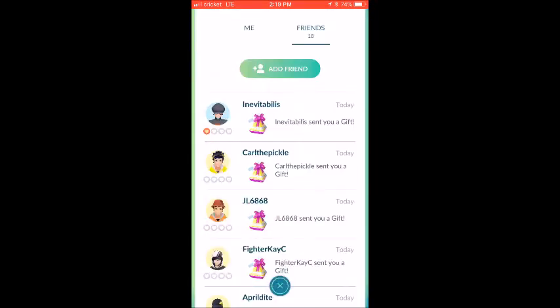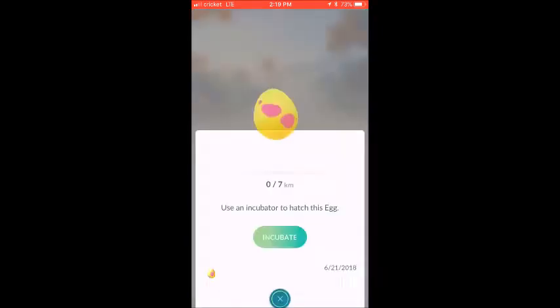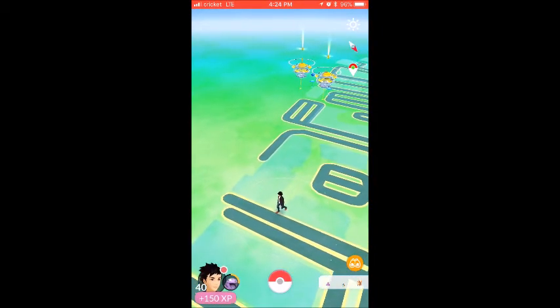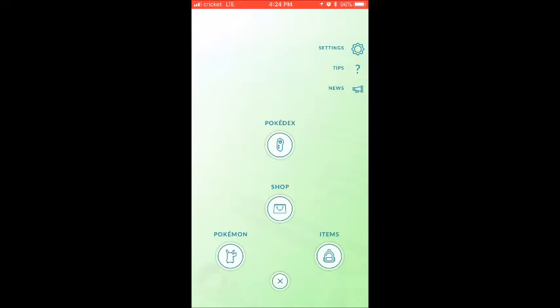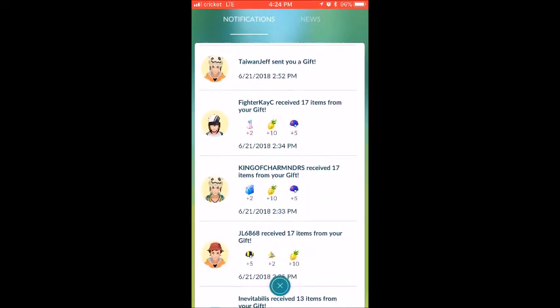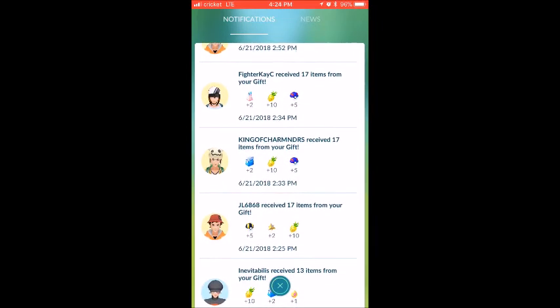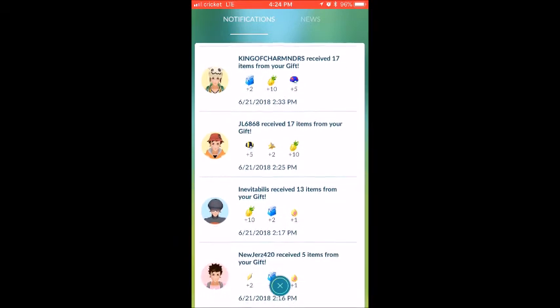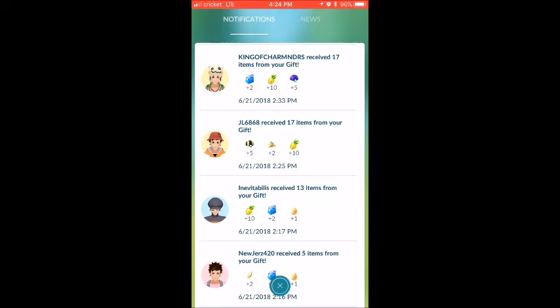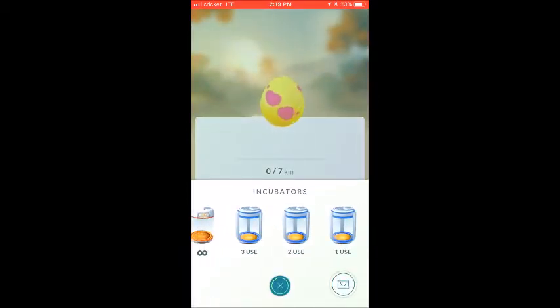You can see a certain number of items from your gift but can't check exactly what they are unless it's just one. It looks like they fixed this — you can go to your notification tab, see your gifts, and now you can see what items they sent. Before it was there but now you can clearly see what items people got.